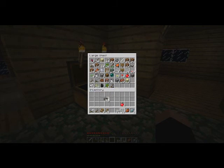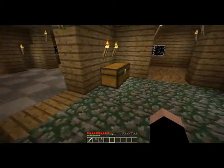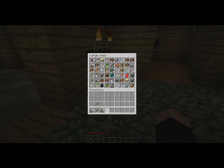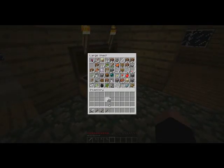Oh, I put away my cobble — whoopsies. So we're just gonna do some more building today after I get some wood. It's the middle of the night, not the best idea, but hey, what can you do — if you need wood you have to go get it. I'm out of space in that chest, so I'll just take that pick and let's go.